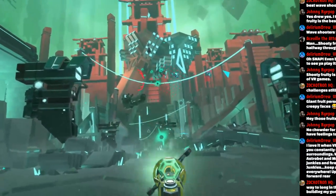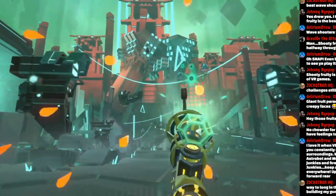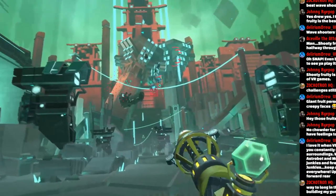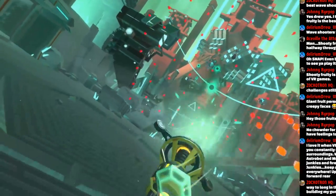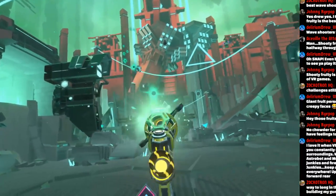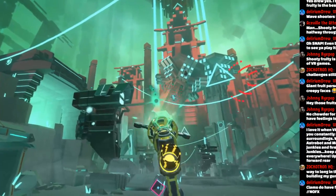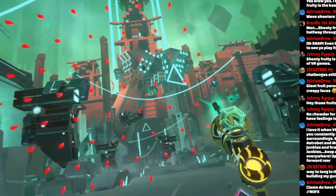You do have to manually reload — you press the Move button. There are different things in the menu where you can have it automatically recharge your ammo whenever you get a kill. There are so many different combinations of weapons and stuff. It's almost like a strategy behind it.